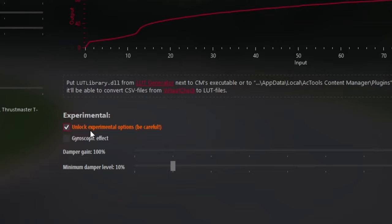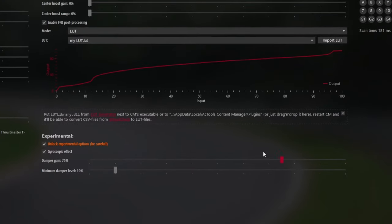You want to click 'Unlock Experimental Options.' Be careful. And then you want to click 'Gyroscopic Effect.'